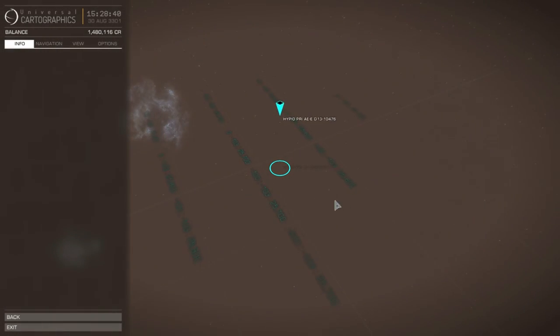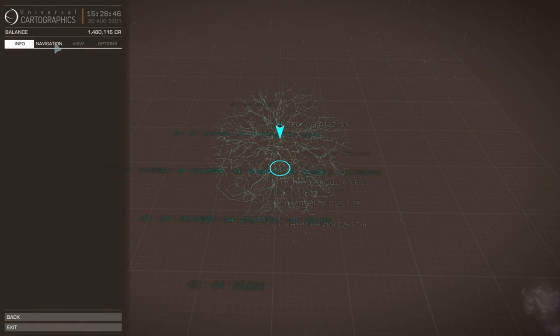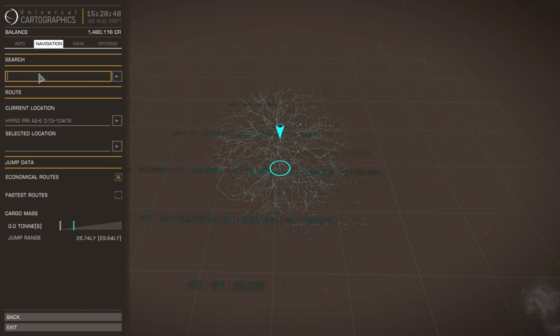Our goal is at 26,000 light years - that's Sagittarius A, which is the supermassive black hole at the center of the galaxy. Or the universe if you want to think of it that way - every point is the center of the universe.